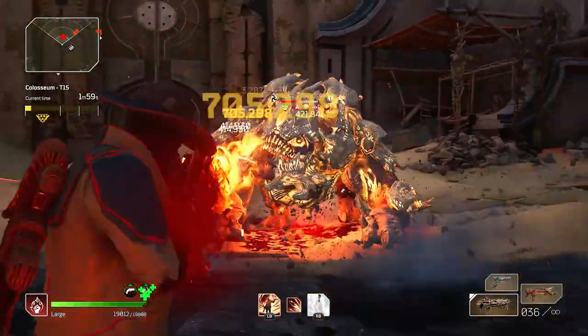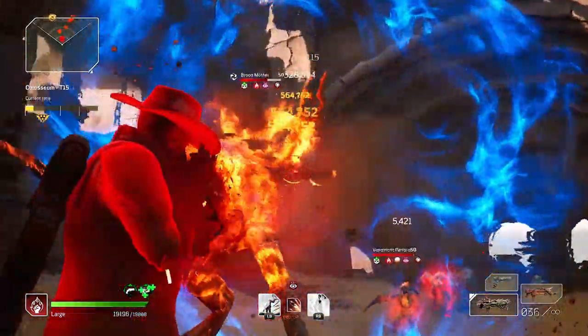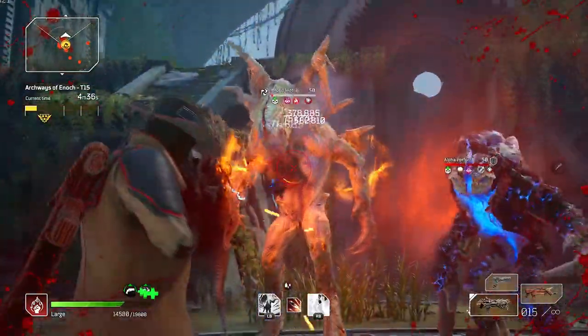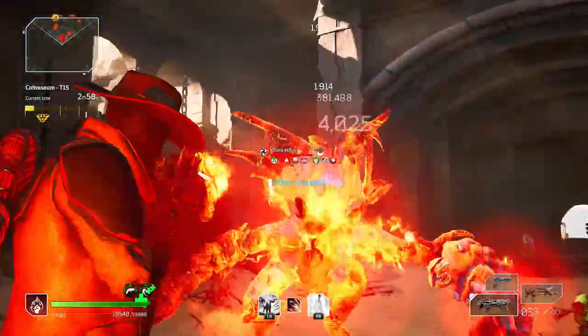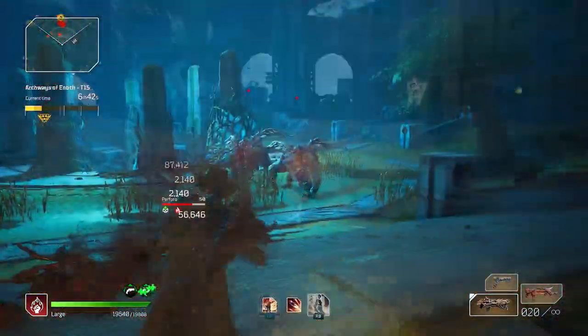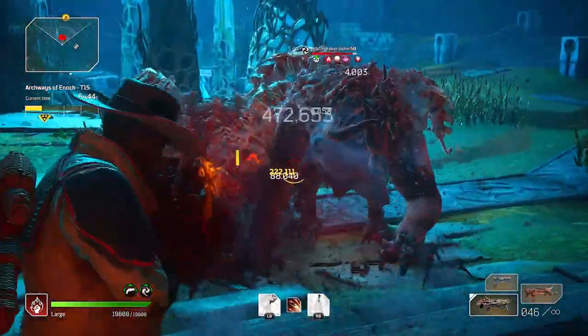Imagine being this brood mother, this behemoth training your whole life to fend off some loser who got messed up in an electrical storm and got superpowers, and you get deleted in 30 seconds in front of your entire crew. Get wrecked. In this video we're going to cover two different builds that are essentially two variations of the same setup.